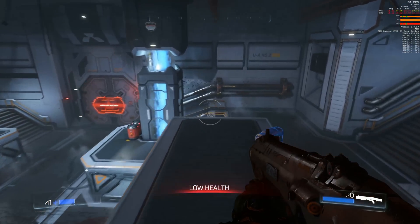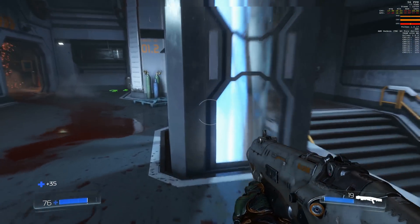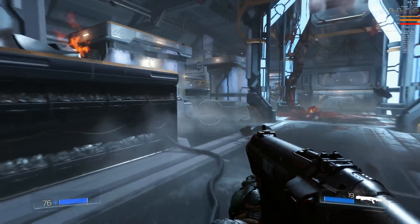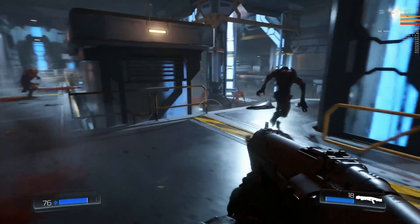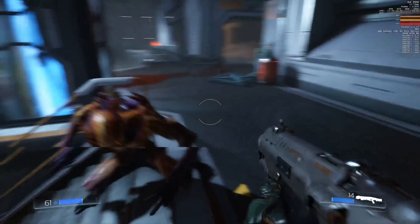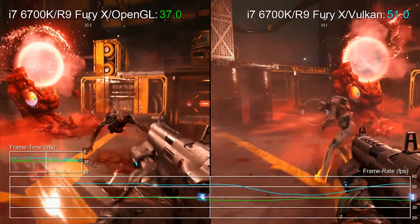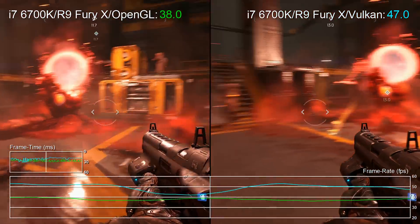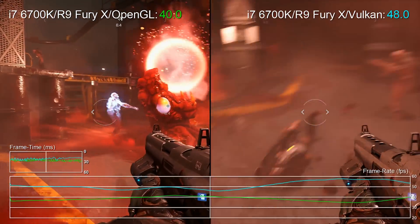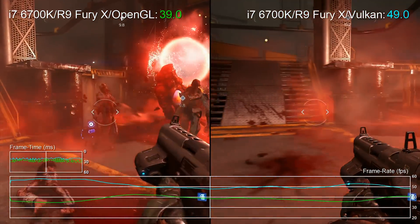This is 53 to 54 FPS. When we get into that external area directly after this, you'll see that the performance actually goes well above 60 in a lot of places, which is quite remarkable. Bearing in mind this is 4K resolution, max settings, and we're getting 50 to 53 FPS. Here we're actually showing you one of those areas where we're constantly under 60, and you can see the comparison between OpenGL and Vulkan, and it is absolutely massive.